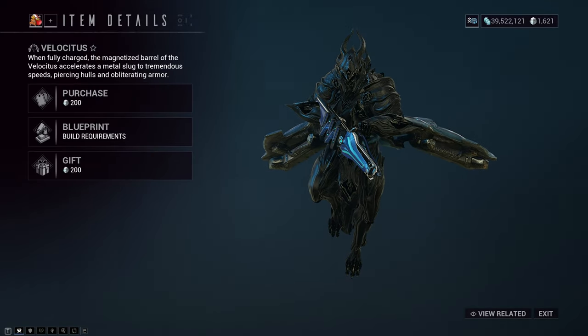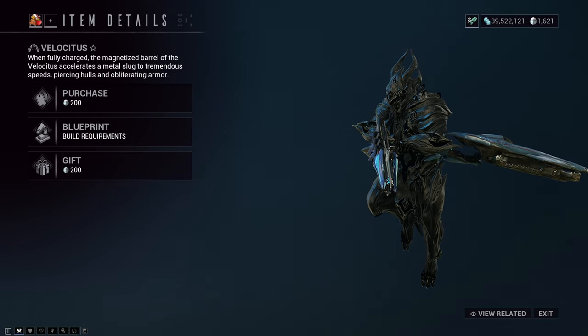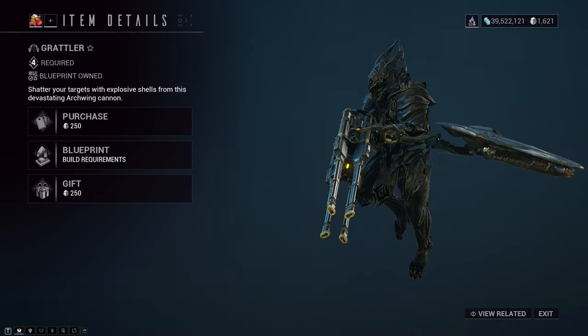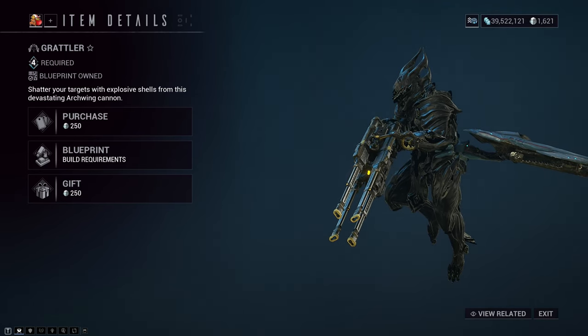The Velocitous and Grattler are good options too. If you can get a Riven on them, then even better — no need to spend plat on the Chungus then, because I'm pretty sure the prices on parts will be inflated for a good while.